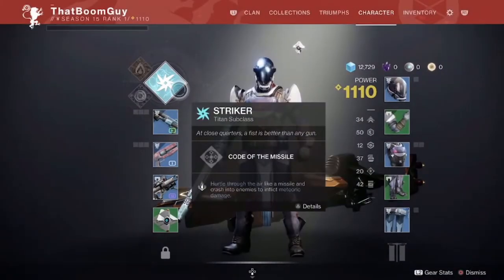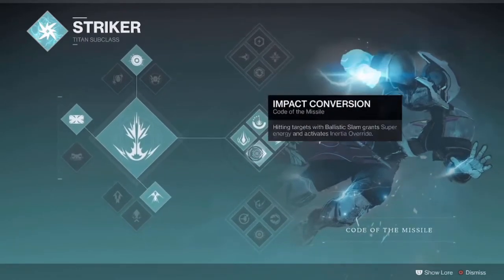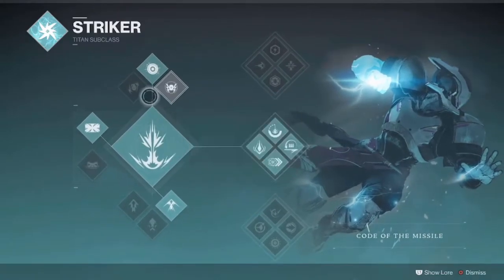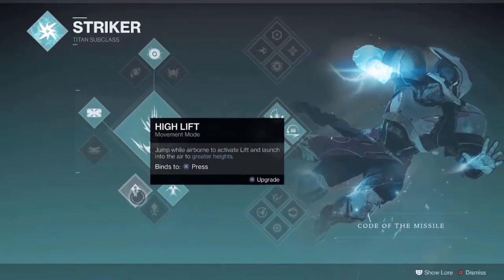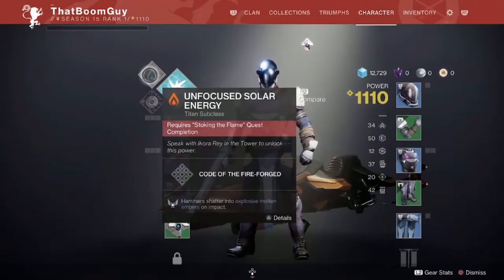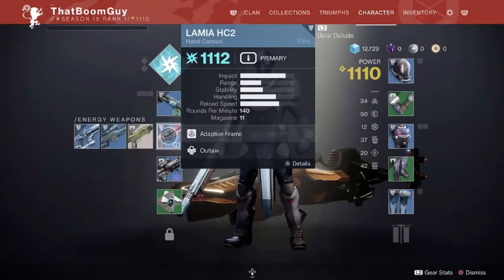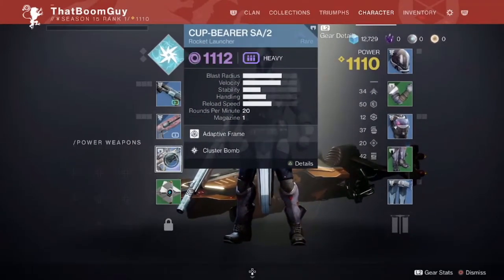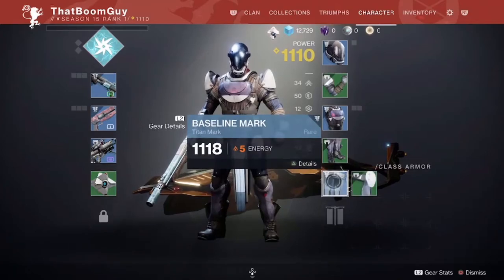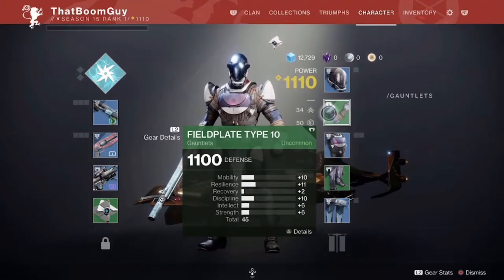Over here we have the striker subclass. You can see there are three different trees with different abilities and different builds, so pay attention when you choose one. You have three types of grenades: flashbang, pulse, and lightning. You have two kinds of barricades for the Titan — the rally and the towering. Three types of jumps as well. And then you also have three different subclasses in the light ability, which is solar and void. You have your kinetic weapons, your energy weapons, and then your power weapons, as well as your ghosts, your seasonal artifact, your clan banners, your marks — which is different for each class — your legs, your chest piece, your gauntlets, and your helmet.